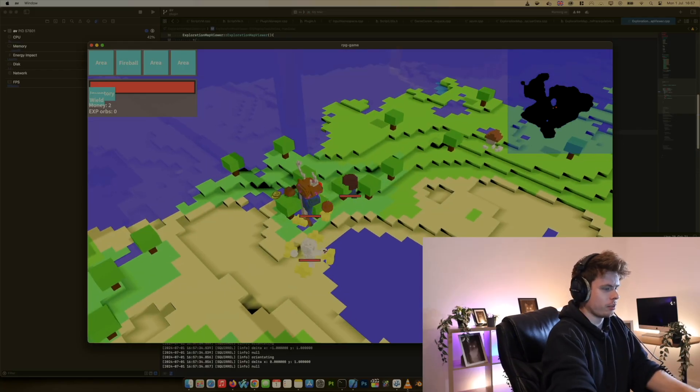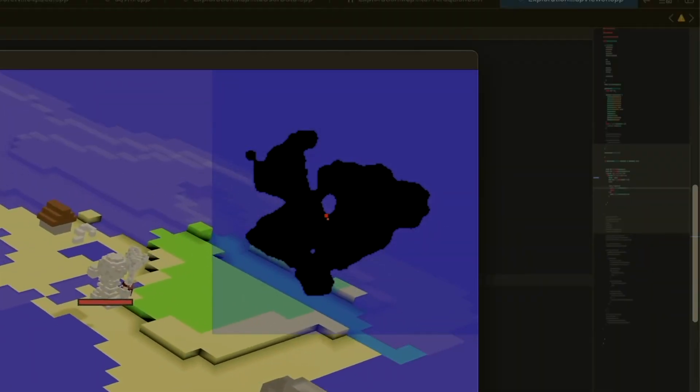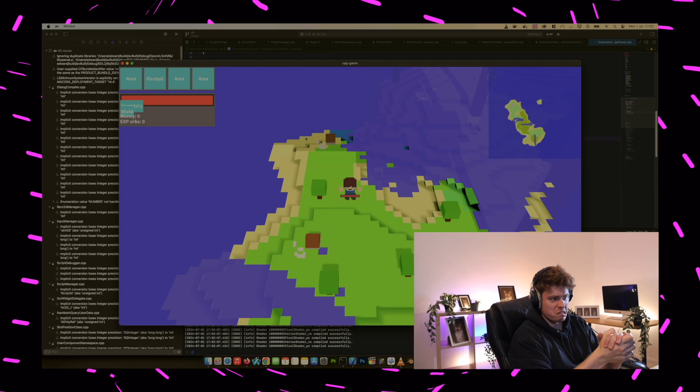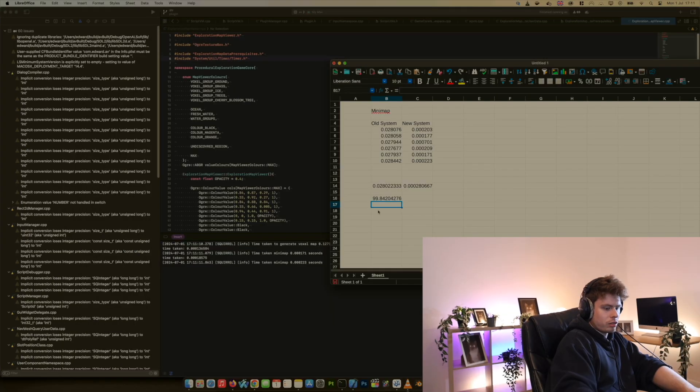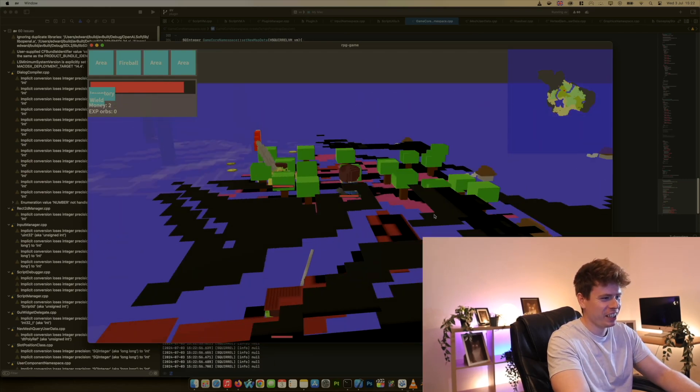With the basic skeleton in place, the first thing that got converted over was minimap generation. It was a gradual process to get it all working as before, but my preliminary testing results showed it was about 100 times faster compared to the previous implementation, which was fantastic.